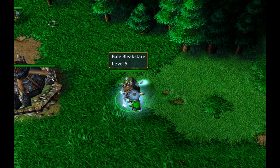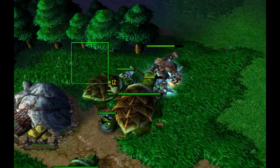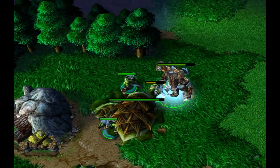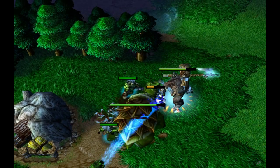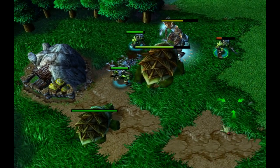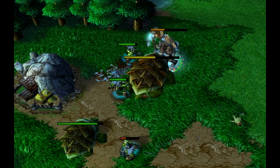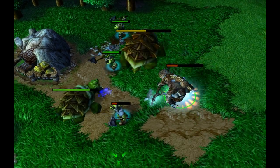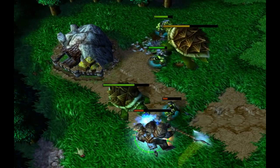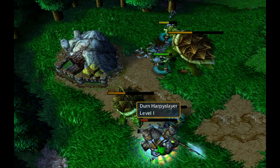Once a hero reaches level 5, it will stop gaining experience from creeps. However, if the hero is in range of dying creeps, it will take an equal split of the experience but will not gain any. So keep your level 5 or above heroes away from any secondary hero trying to creep. There are also some diminishing returns as you level your heroes up, and some bonus experience as you upgrade your main building, but I'll leave a link to all the specifics in the description below.